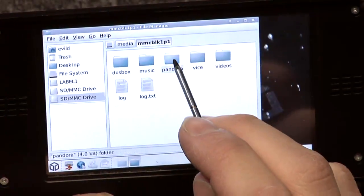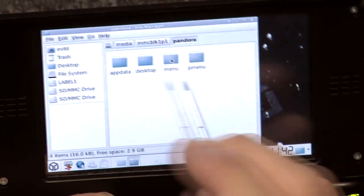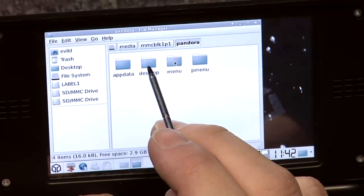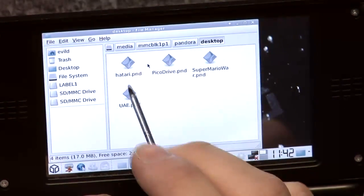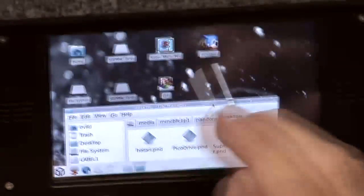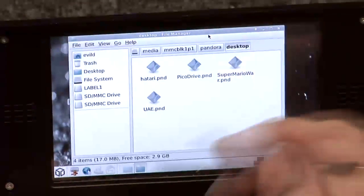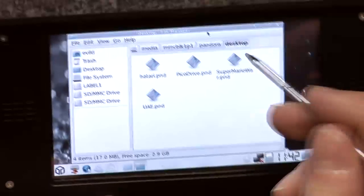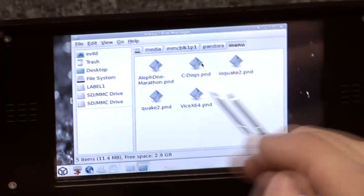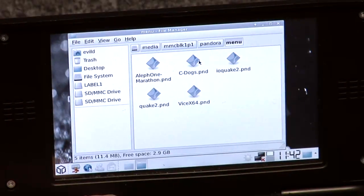On our SD card is a Pandora directory. Inside that directory are different directories — desktop and menu are the most important ones for us today. Inside the desktop there are four PND files and those are exactly the four that appear on the desktop. So as you can see the PND discovery works fine. If I take a look into the menu, there are the rest of the games that appear on the menu.